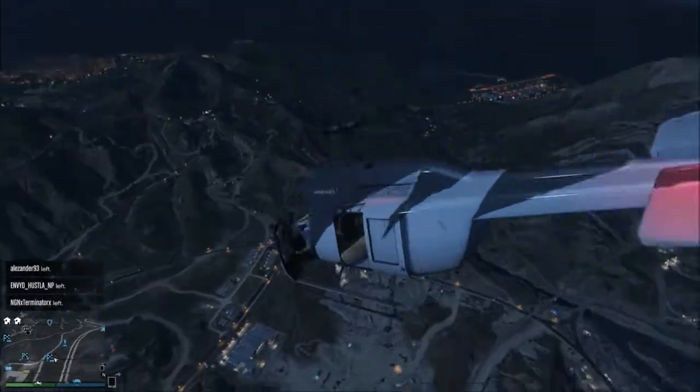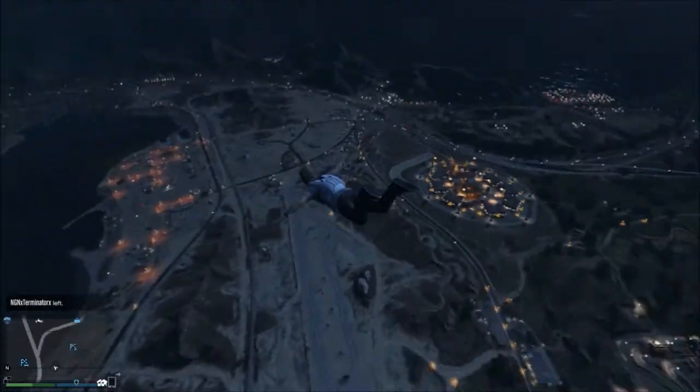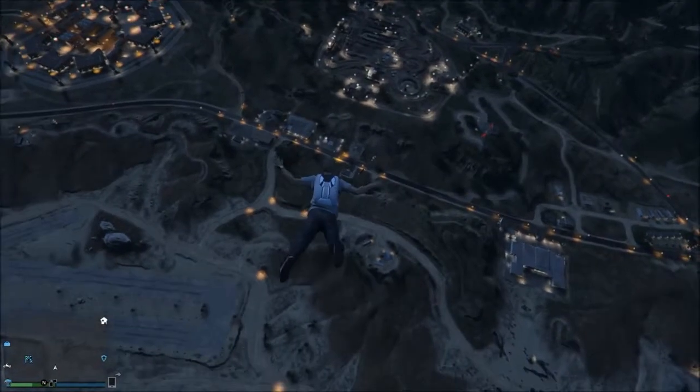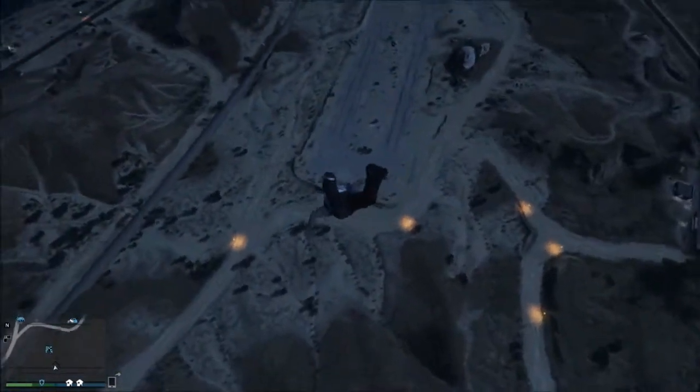I'm just going to demonstrate what the parachute does and how you use it. Basically you jump out, and say you deploy your parachute too early and you want to get down to the ground faster — you simply click triangle and you keep falling.